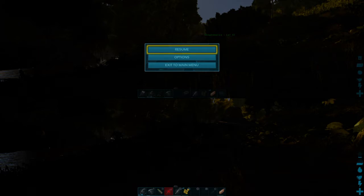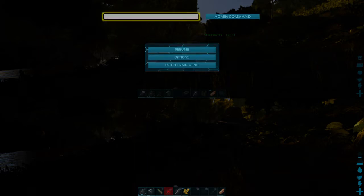L1, R1, Triangle, and Square all at the same time, and then we do preview mode — 'preview' with two V's.